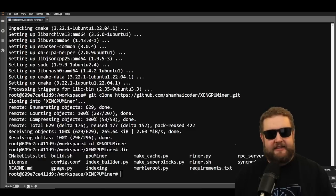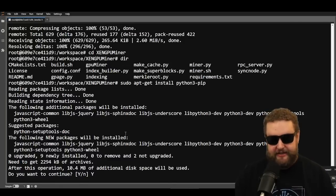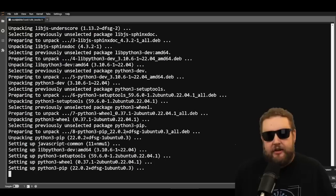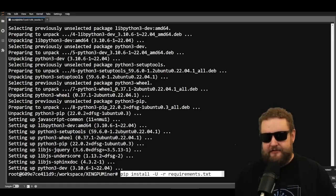Moving on, we'll continue installing prerequisites. The next command is 'apt install python3-pip' — this is how you install pip. It's not inherently installed in Linux so you have to run the command. When it asks you a question, notice the Y is capital and the n is lowercase; this is case sensitive, so make sure if you're answering yes you use a capital Y. Once pip is installed we can run the command 'pip install -r requirements.txt'.